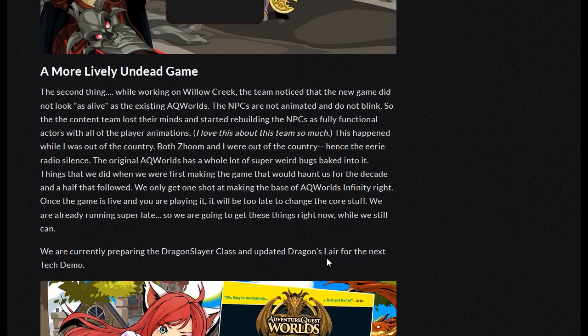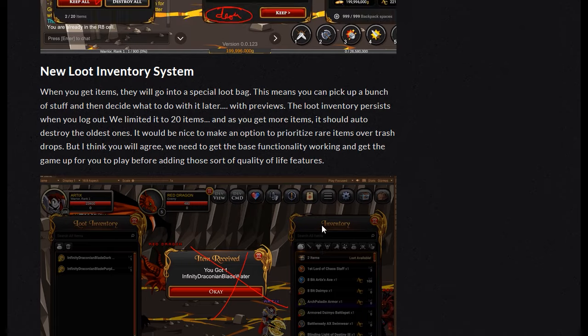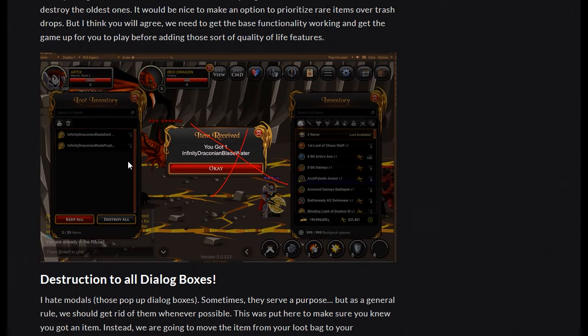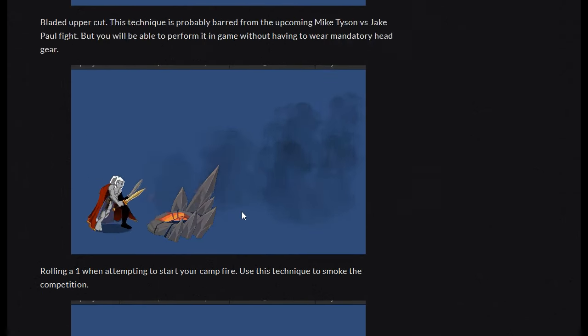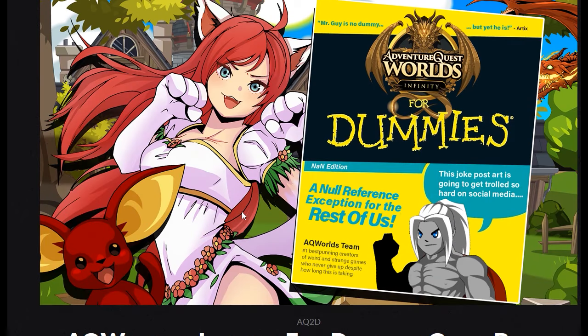And the updated Dragon's Lair — that is going to be interesting. Cannot wait. Looks like it's going to be really interesting checking out these animations in-game. The loot system is coming along nicely. No mention yet as to when the tech demo is, so we'll have to keep an eye out. I will definitely keep you posted on any AQ2D news. Are you guys looking forward to the next tech demo? Let me know in the comments below. Thanks for watching — we'll see you guys in the next one.